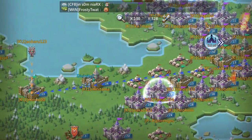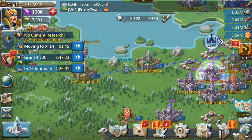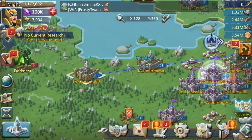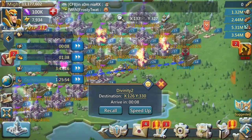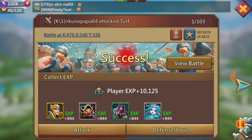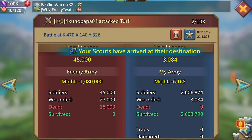If they were smart and online, what they basically would do is send a garrison port away as my march is going, and that would make me hit their march — but they don't know that. So he sent 45,000 at me and ended up losing 18,000. He managed to injure about 3,000 of my grunts, which is quite fast to heal up.